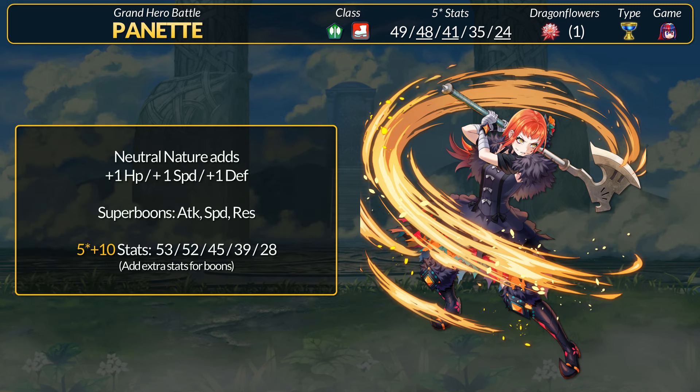If you plan to merge Panette, the neutral nature gives plus 1 HP, speed, and defense. She has super boons for attack, speed, and res. If you go with plus attack, Panette will get the full 4 extra attack. With plus 10 merges and the attack super boon, that's 56 attack without a weapon.